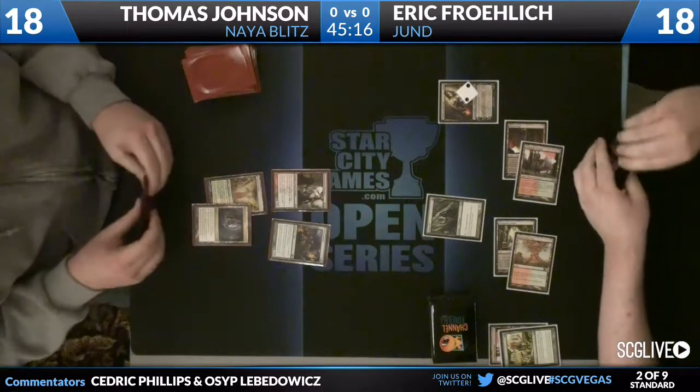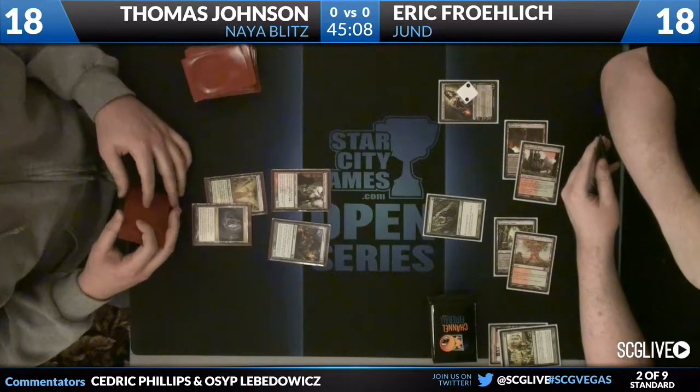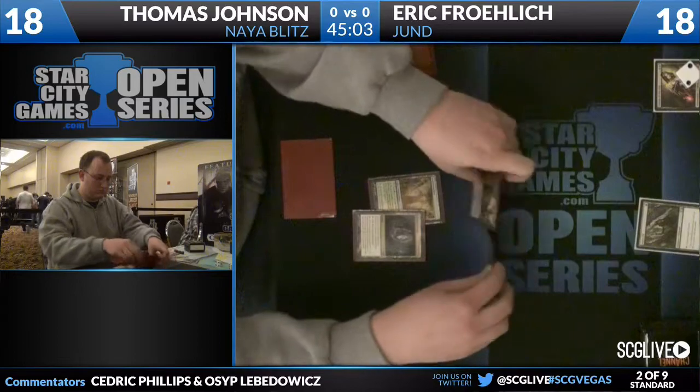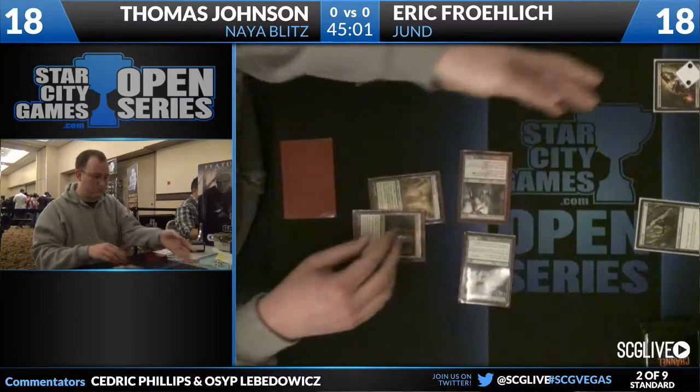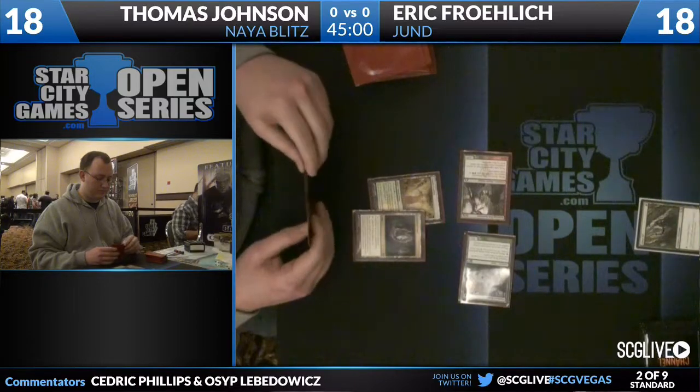You've already seen the kind of damage Liliana can do over the course of the game. It doesn't seem like it's that great, but it did take care of a creature and already took care of a card from Thomas' hand. Now it's something that Thomas actually has to attack. You'll probably see the Emissary go there, and then the Boar goes straight to Eric most likely.